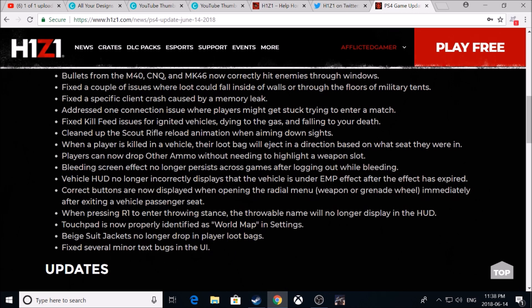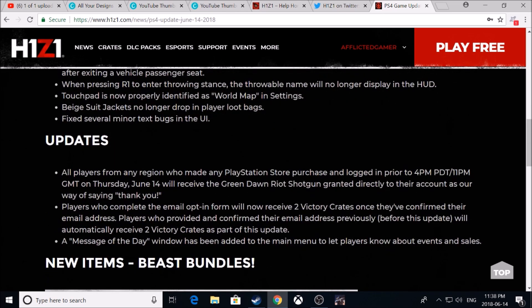Fixed several minor text bugs in the UI. For updates: all players from any region who made any PlayStation Store purchase and logged in prior to 4 p.m. PDT / 11 p.m. GMT on Thursday June 14th will receive the Green Dawn Riot Shotgun granted directly to their account. A lot of people are saying that's compensation for the issues with the Nemesis bundle. Players who complete the email opt-in form will now receive two victory crates once they've confirmed their email address, and those who confirmed previously will automatically receive two victory crates.